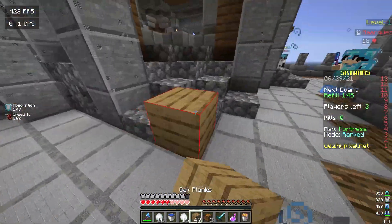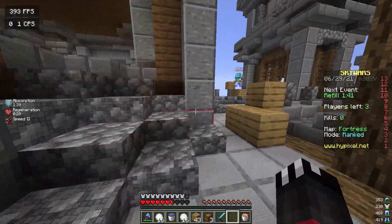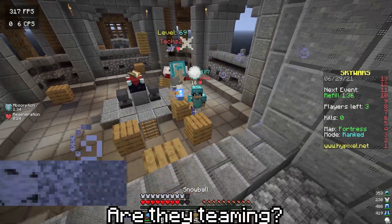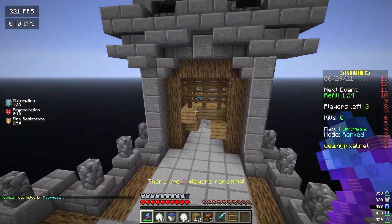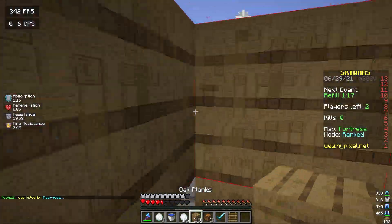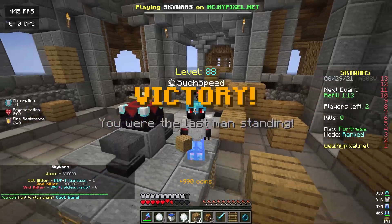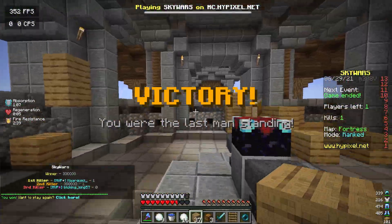Oh my God, we're getting destroyed from behind. That guy's getting destroyed. We're going to go into the middle here. Are they teaming? These guys are teaming! All right, we can go for the backstab on this guy. We're going to run away because that was very scary. He fell off the edge! Well, we picked up our first win using this cursed pack.